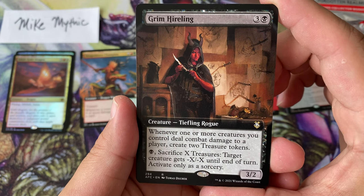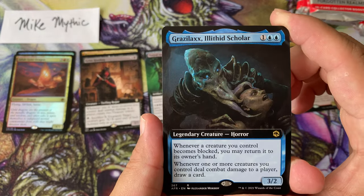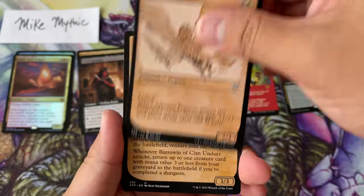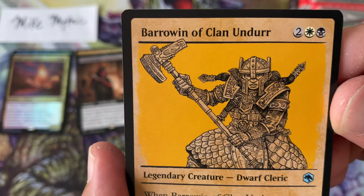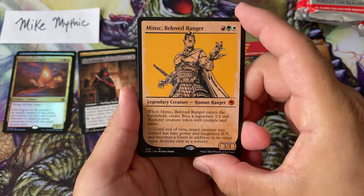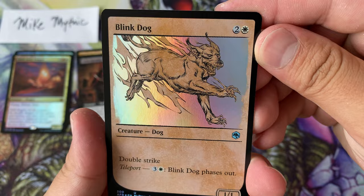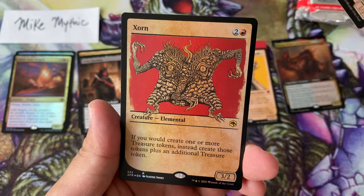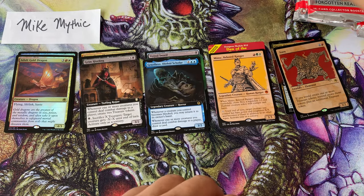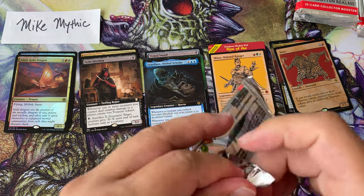Wow, you create two treasure tokens — that's like Audun Allbone but better. Oh wait, it's whenever one or more, so the maximum you can only make is two treasure tokens anyway. We keep going — oh I like this, Barrowin of Clan Undurr, and another Minsk, Beloved Ranger. You'll love to see it. Blink Dog — it's so cute! And Zorn, foil showcase.